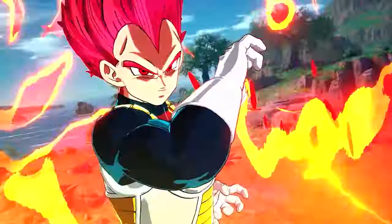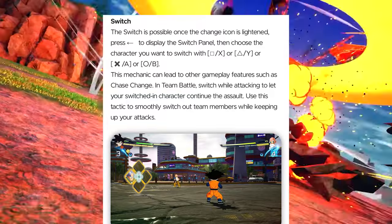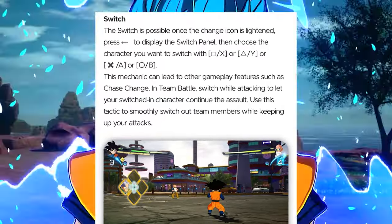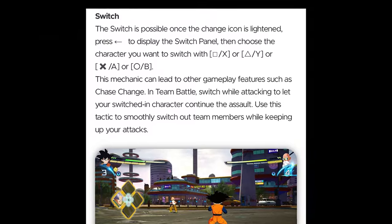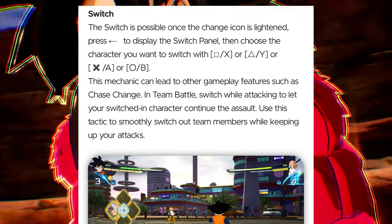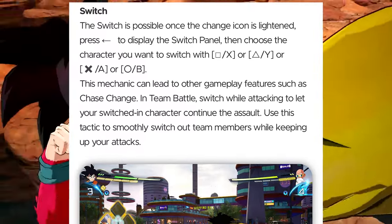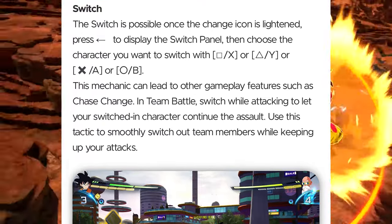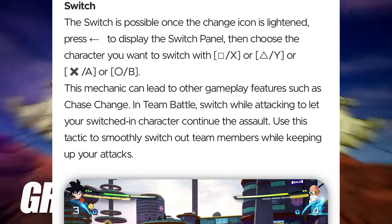The Switch is possible once the change icon is lit. Press left to display the switch panel, then choose the character you want to switch with. This mechanic can lead to other gameplay features — this is actually clarifying something I wanted to know. In team battle, there's what's known as a chase change, which lets your switch-in character continue the assault, using tactics to smoothly switch out team members while keeping up your attacks. That's pretty cool — I actually like that.